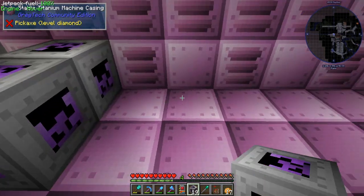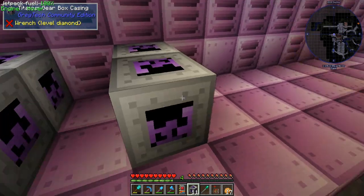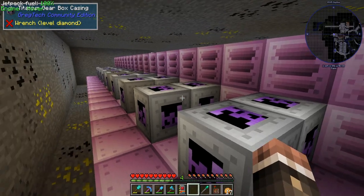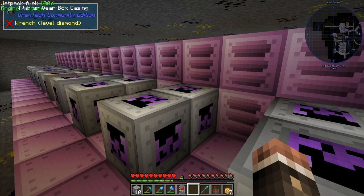The diesel engine multi-block needs these guys in the center, so we need two of them per, and they just go just like this. These are just behind the controllers, which are right there, and that is it. I have one extra because they're made three at a time. So let's think about energy outputs.